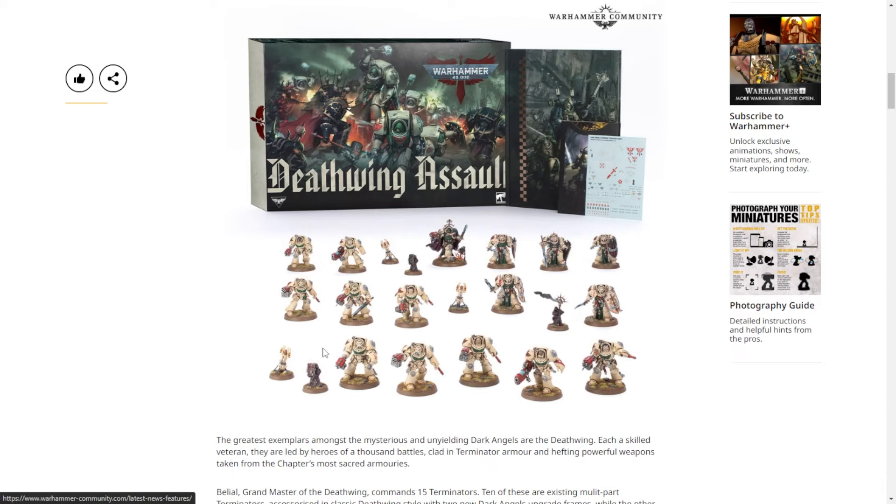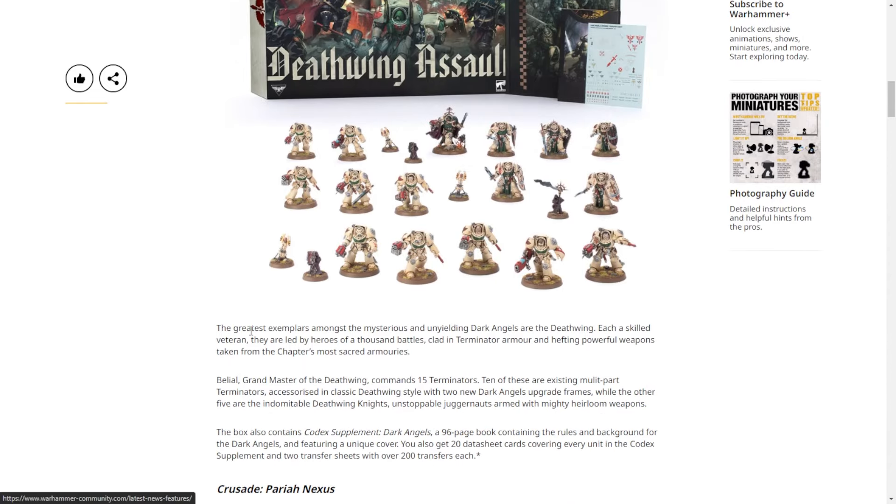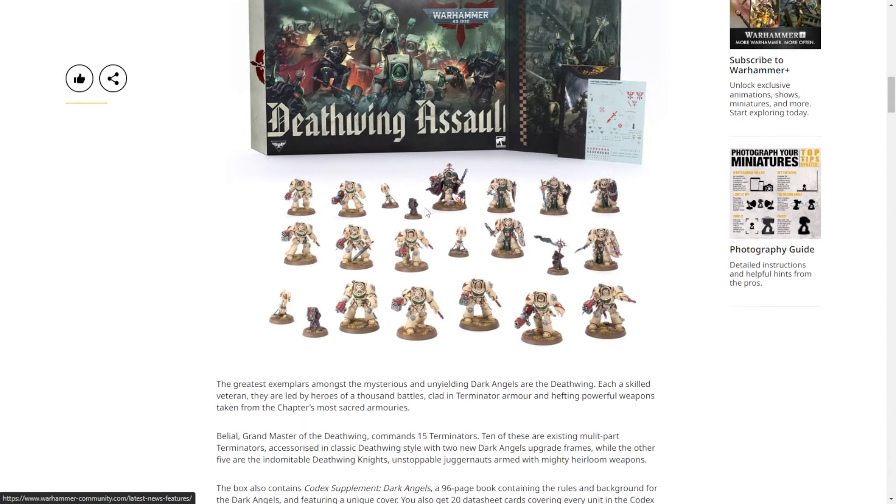This box doesn't come with a lot of variety, but it does come with a lot. In addition to the codex, the world scroll card, transfer sheets, and two upgrade sprues — the brand new upgrade sprues — this comes with Belial, who is Grand Master of the Deathwing, and 15 terminators. Ten are multi-part terminators with two Dark Angels upgrade frames, and the other five are Deathwing Knights.